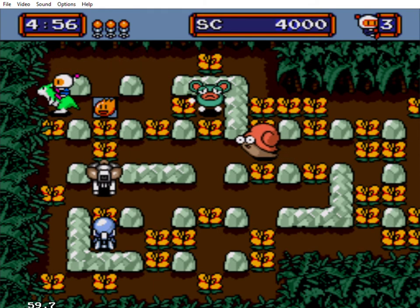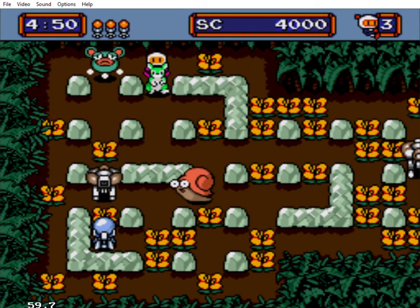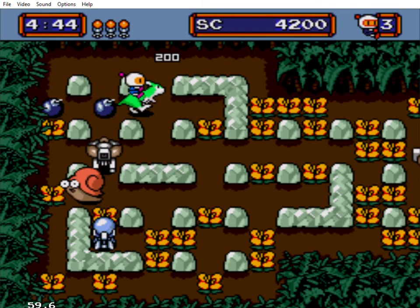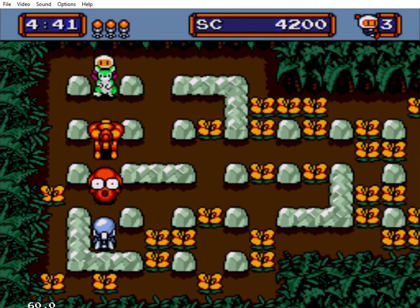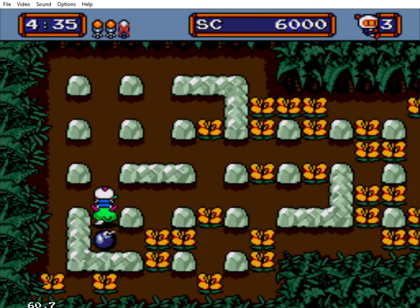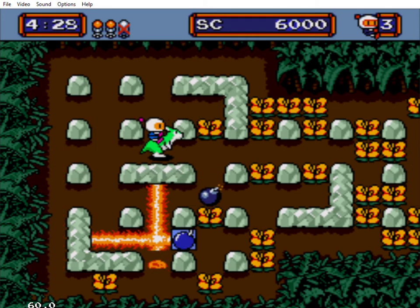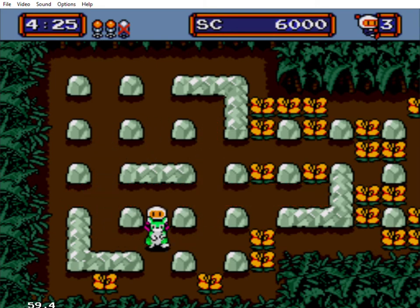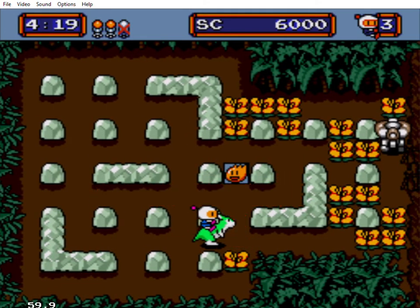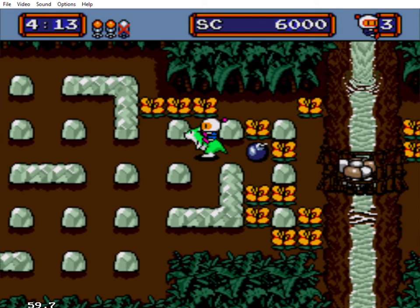So I might as well explain the other Louies, because we might not see them, just in case. The pink one just dances — not very useful. The blue one can kick bombs out of the way. The purple one can jump. My two favourite ones are the one I've got right now and the purple one, because they make such a difference. And they're going to be quite useful, probably for the boss fights.